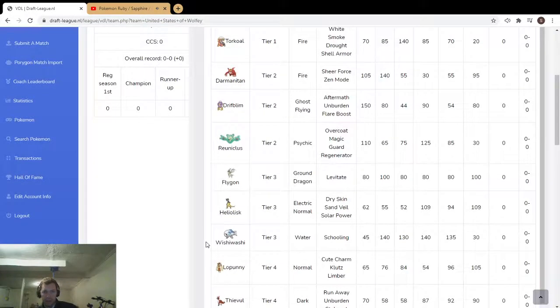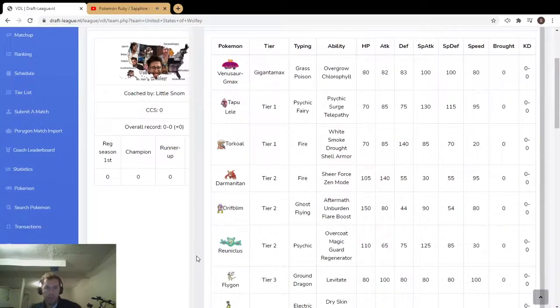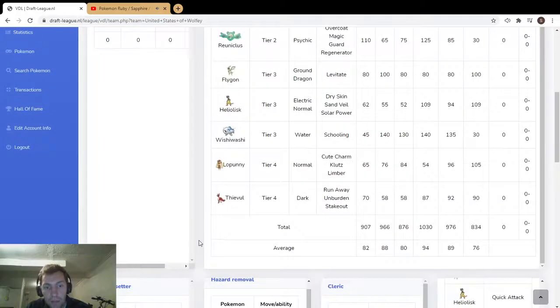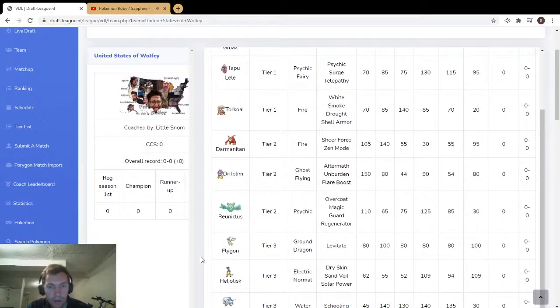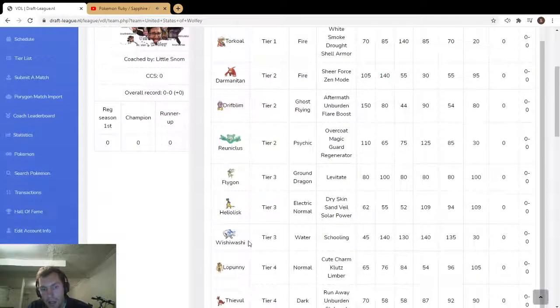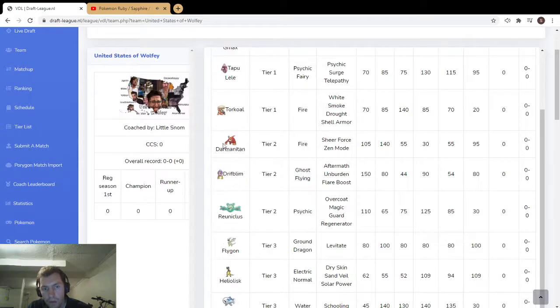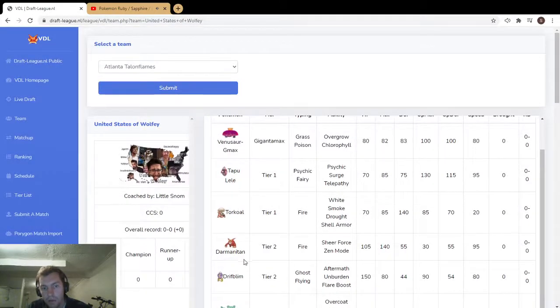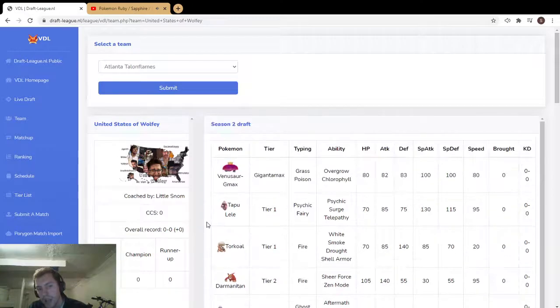I feel like this team is ability dependent — a Wheezing would shut it down hard. But without that, this team is really scary. You can use Lopunny Trick and Assault Vest stuff to mess up a support like a stable eye or a Prankster Whimsicott. I'm interested to see what this Darmanitan does — obviously Torkoal and huge Flare Blitzes, but you could actually do some weird Zen Mode stuff since it becomes Psychic type and gets Expanding Force.